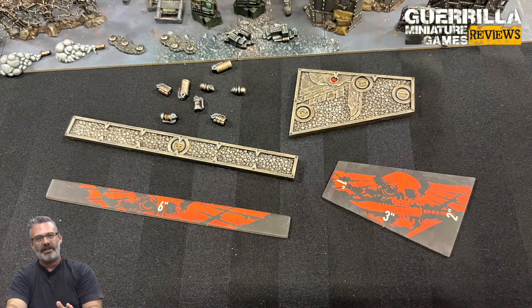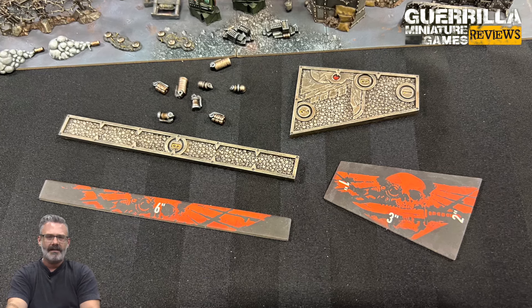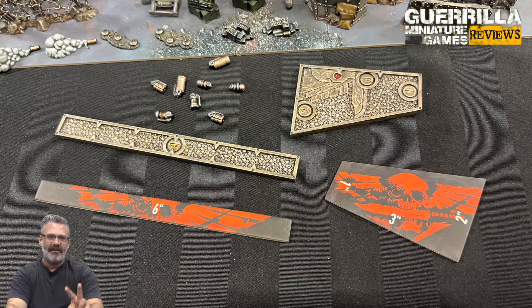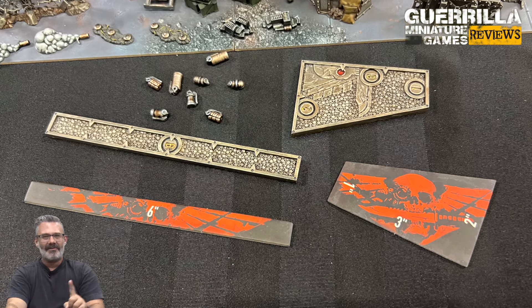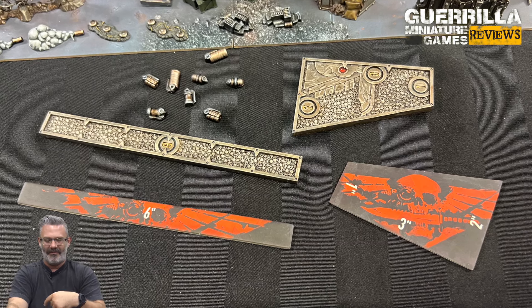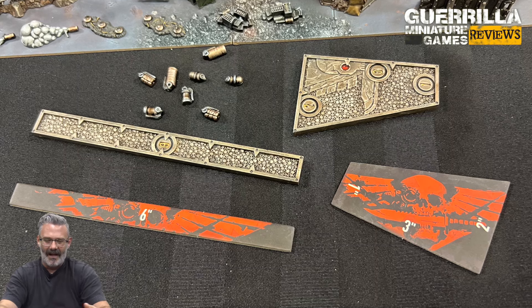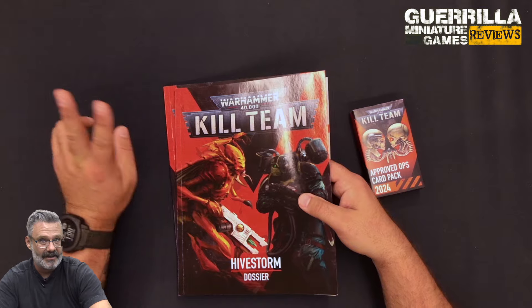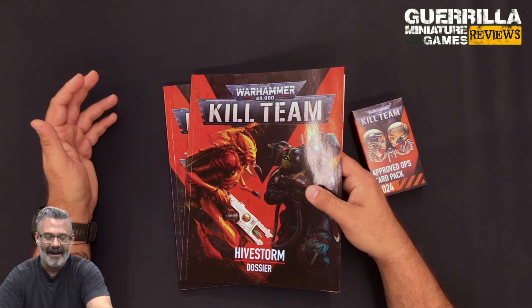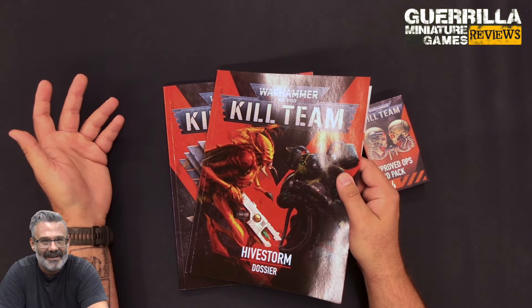In addition, you're going to get an additional set of measuring gauges, which I really appreciated. You get the plastic ones in the equipment pack, but you also get a second set of 3-inch and 6-inch measuring devices. My only beef with them is the plastic ones are broken down in inches, but the cardboard ones aren't — it's just a full 6-inch gauge. Very handy to get two because two players could then use them back and forth. You get 10 dice. Thank you for the dice.